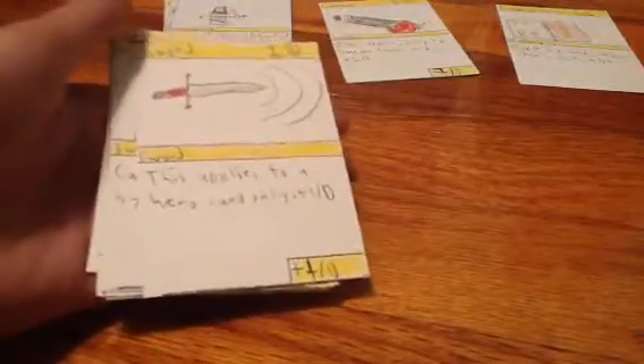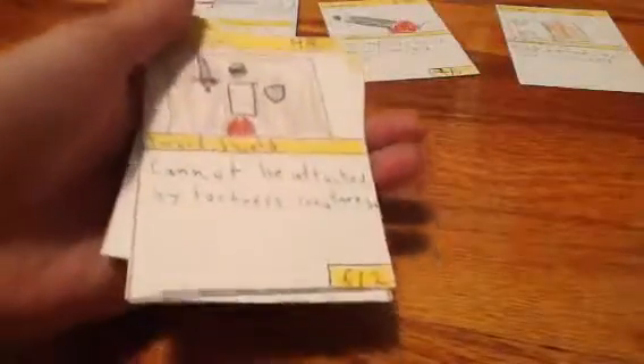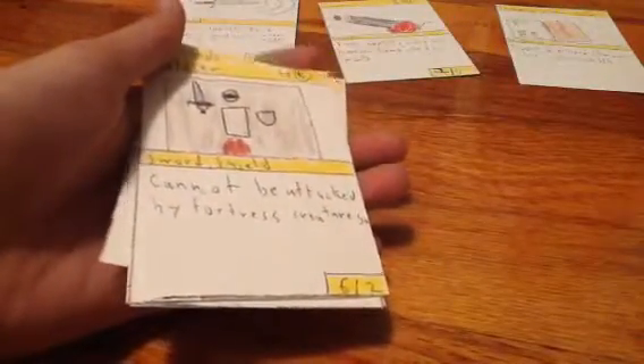A sword — this is basically a claw but for hero cards. A soldier: cannot be attacked by fortress creatures. It has a sword and a shield.